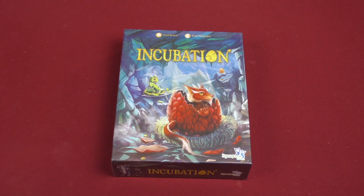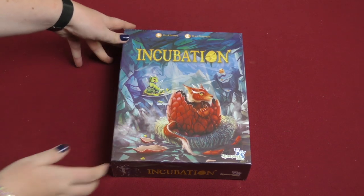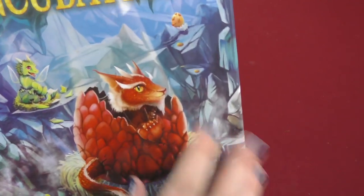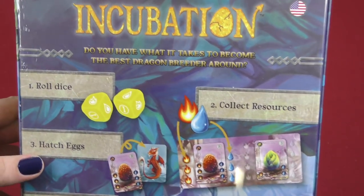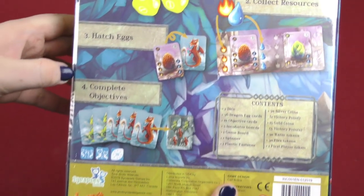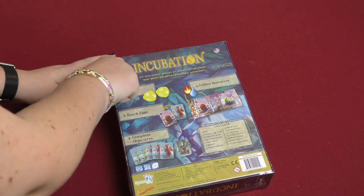Hey everyone, welcome to today's daily unboxing video where we are looking at the game Incubation, which looks like a cute little baby dragon game. Look at those cute little baby dragons, and then the egg in the background which hasn't hatched yet. Do you have what it takes to become the best dragon breeder around? Let's open it up and see what's inside.